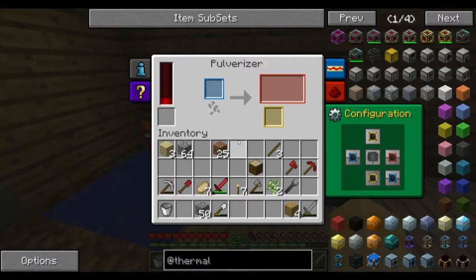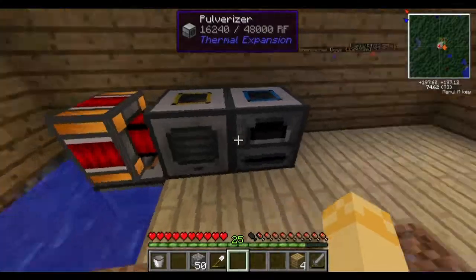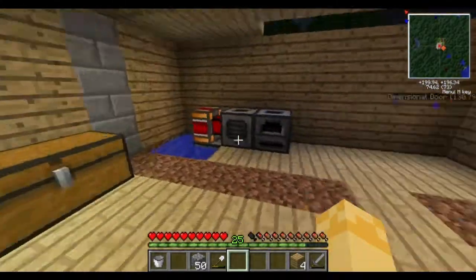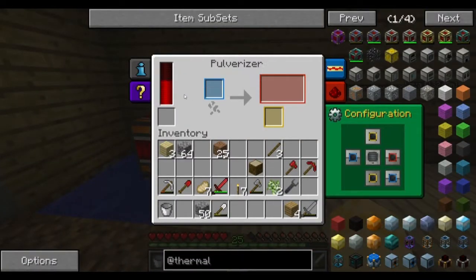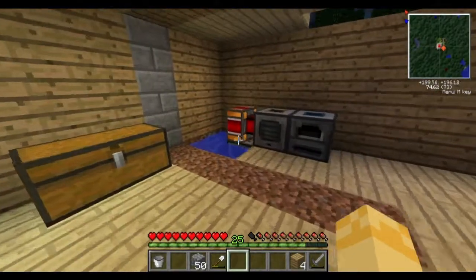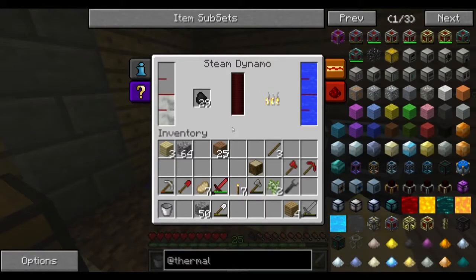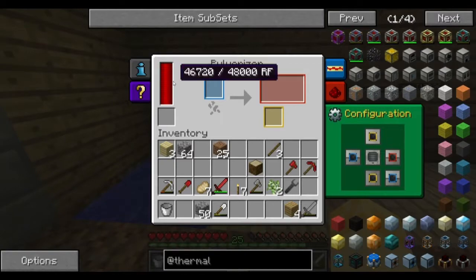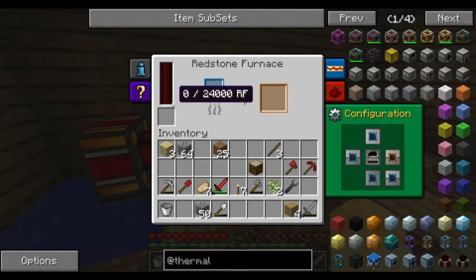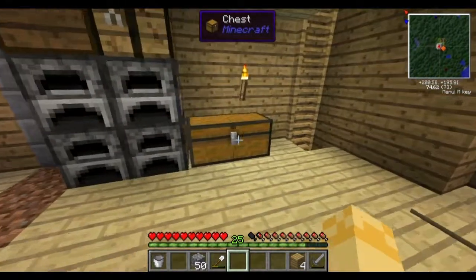Hopefully when this gets powered completely it'll transfer power into this, or I might have to make some leadstone reception coils - I don't really want to do that. Start pulverizing. This is full - so is this going to start filling up? I'm going to have to make some wiring.